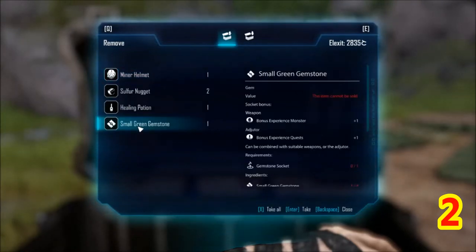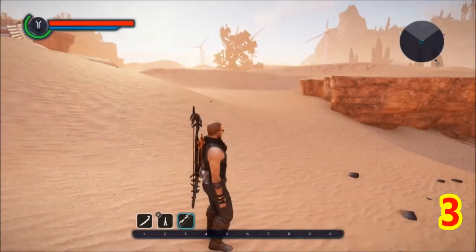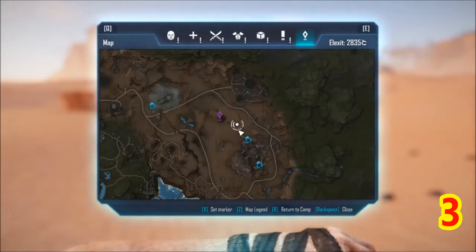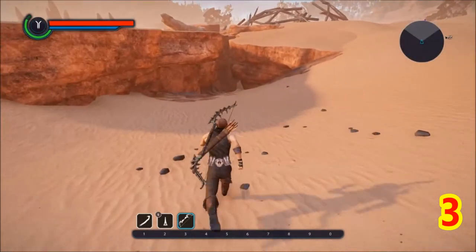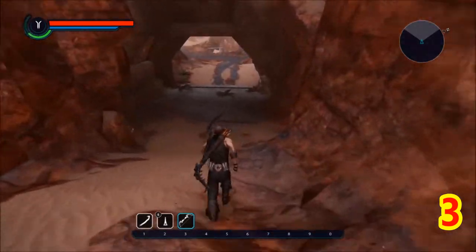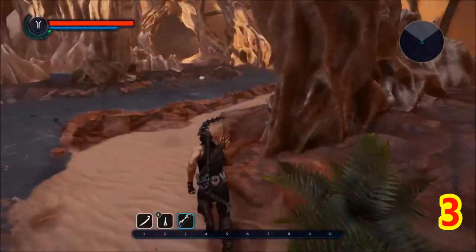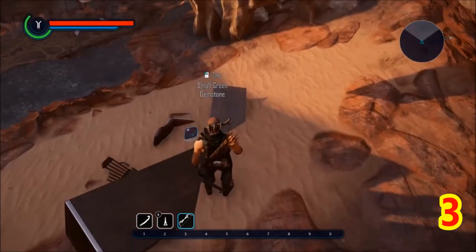Here you have Green Gemstone 3. We're gonna take the fort waypoint and then run down into this little tunnel. There's the fort, and in the tunnel we go. Once we're inside we're just gonna hang a right and it'll be laying right on the ground here. You can see it right there — there's the green gemstone.